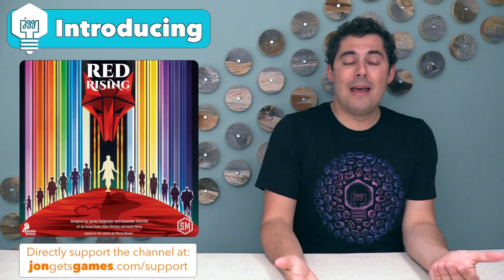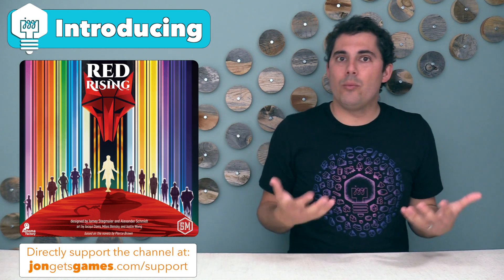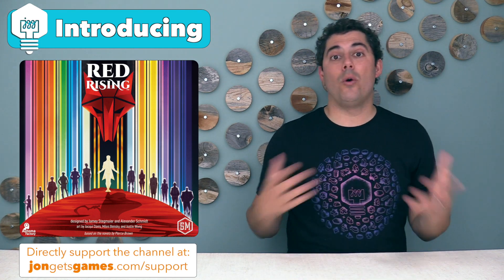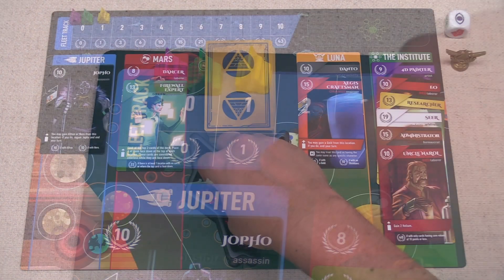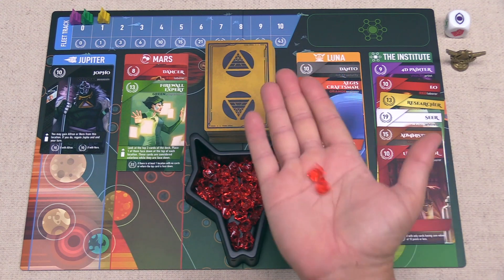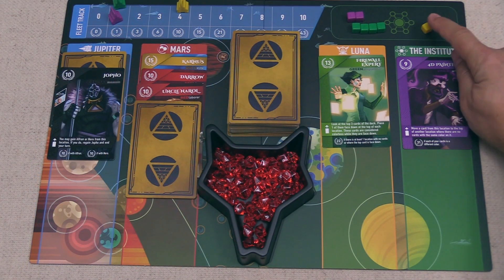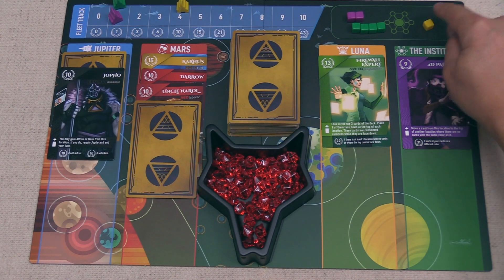The main goal of this game is getting a hand of cards that all interact really well with each other to get as many points as possible from those cards. You also get points for strengthening your fleet throughout the game, as well as for grabbing helium resources and having them once the game is over. In addition, you will get points for influence that you place into the Institute, but players with more influence will get even more points for those cubes versus players who don't have as many.